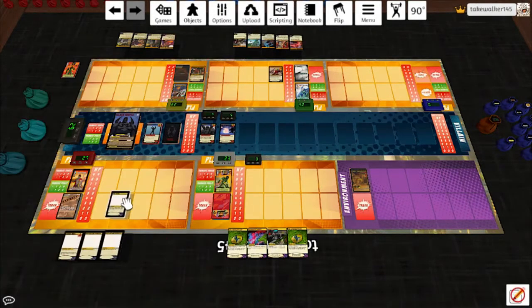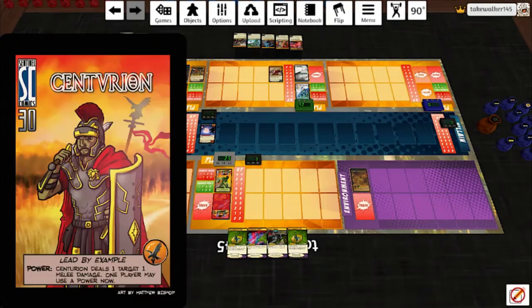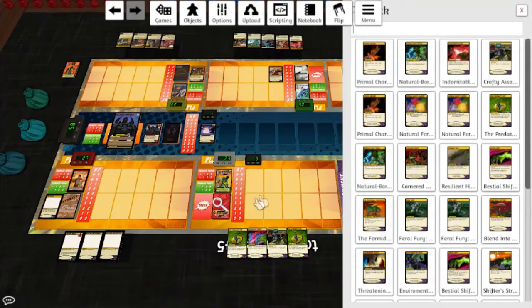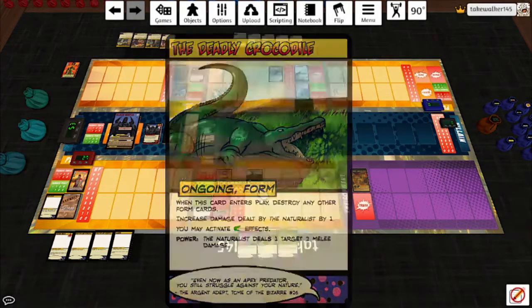Centurion will play Fire Volley: selected up to three different heroes, each selected hero may deal a different target three projectile damage. We'll have the Naturalist hit the Staple Gun for four and destroy it, Echelon will hit this for four, and Mainstay will hit him for three. And he'll Lead by Example: deal a target one melee damage, hit Black Beetle one; one player may use a power. Let's have that be the Naturalist because he can get himself a form - Crocodile. Draw a card. He went from not being able to use powers to having nothing but powers to use.